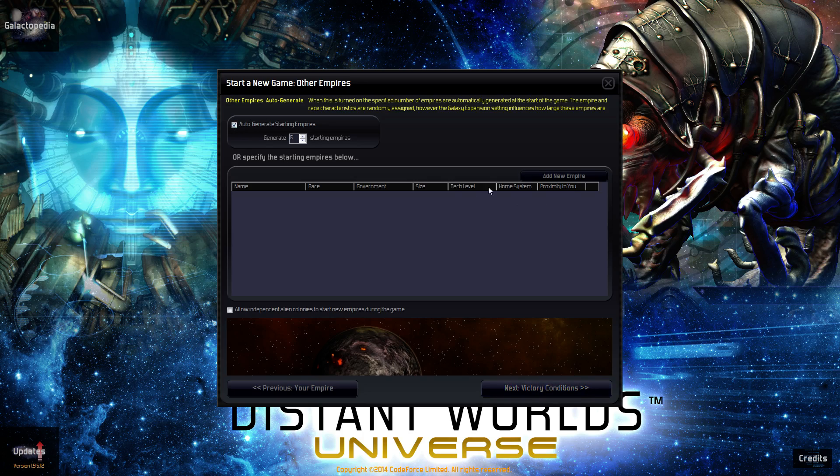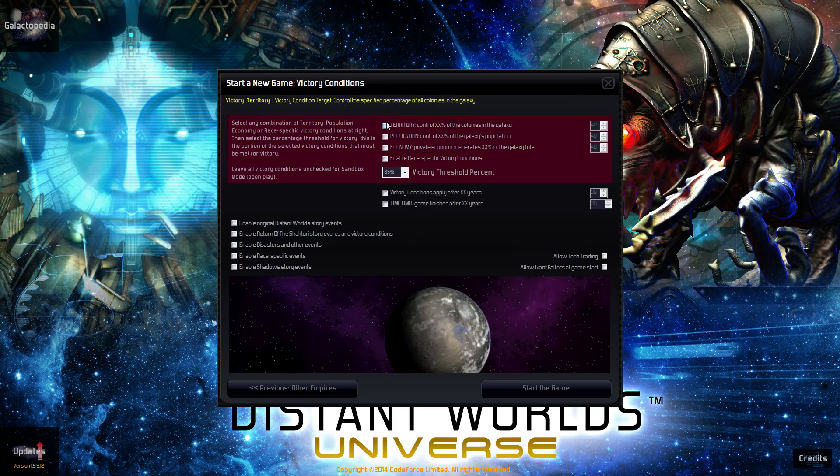Just auto-generate the victory conditions — it's okay. You can later fool around with the more advanced options, but let's deselect everything on this screen. That means we leave all victory conditions unchecked for sandbox mode, which is basically open play — our victory condition is just going to be learning the game. We turn off all the story modes. The only thing you could leave on if you want is tech trading, but let's go into that in a later example and just start by focusing on our own empire and not as much on diplomacy.